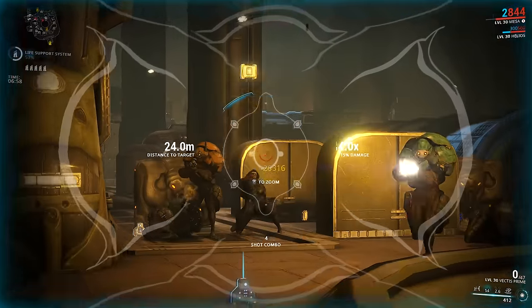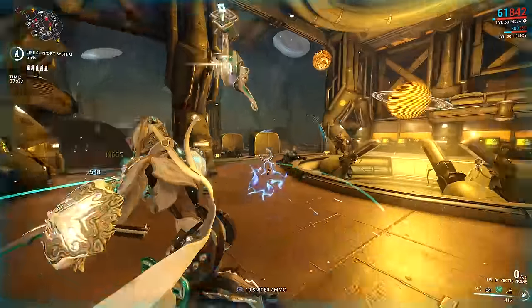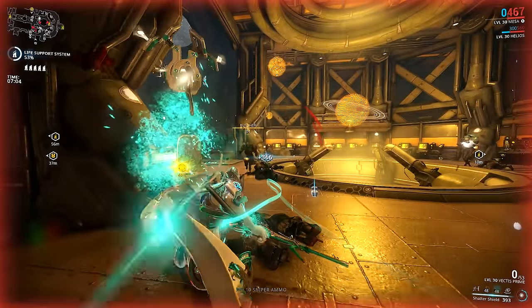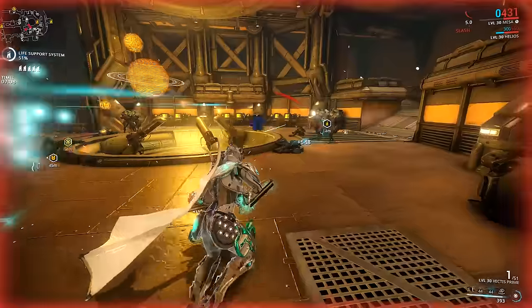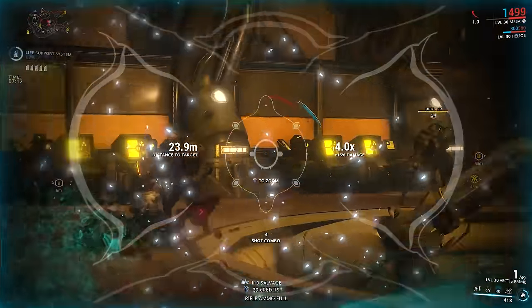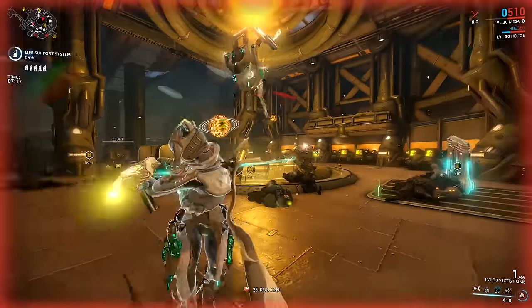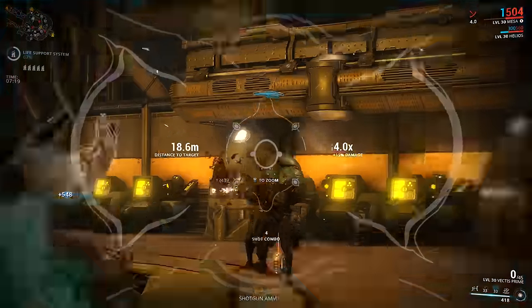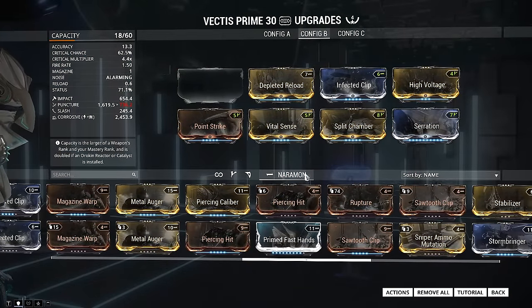There are a lot of weapons in Warframe that can kill multiple enemies in one shot or tear through groups of enemies really fast regardless of enemy level — once you're in a squad running Corrosive Projection: the Tonkor, the Tigris Prime, the Synoid Simulor, the Vaykor Hek, and many more. That doesn't mean sniper rifles are bad though — there are some incredibly good ones like the Rubico, the Vulkar Wraith, and especially the Lanka.